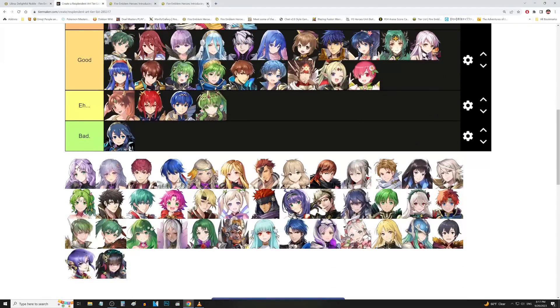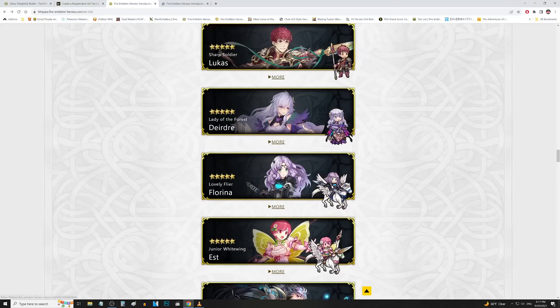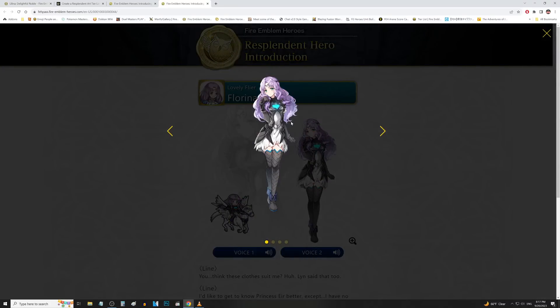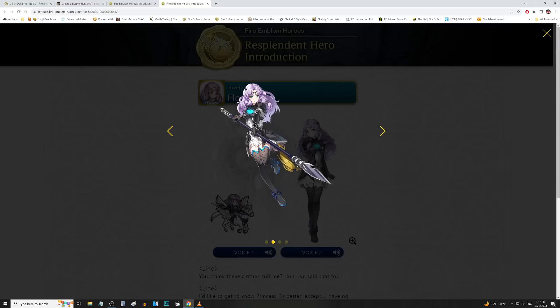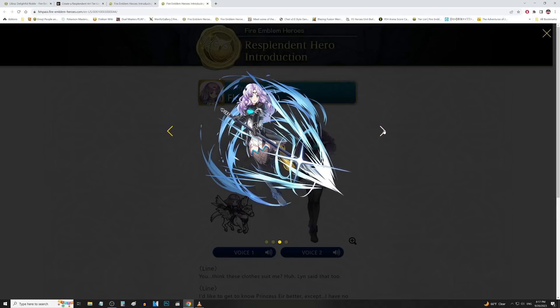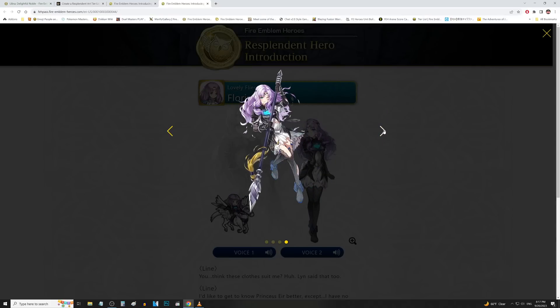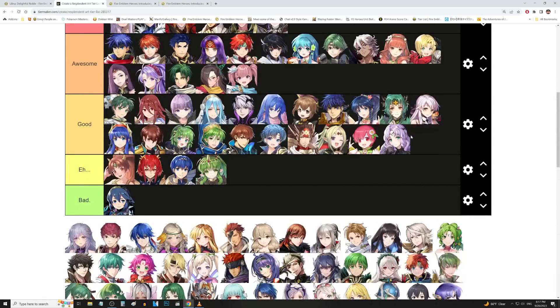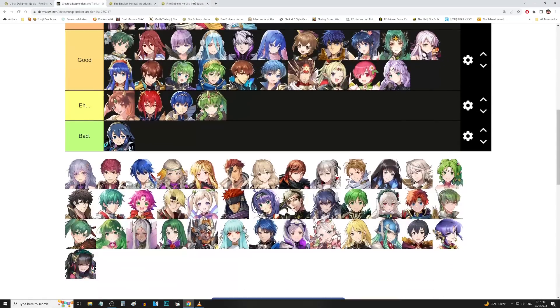We got Florina up next. A much-needed glow-up, by the way — her OG art was pretty bland and boring. They gave her a nice touch with the Hel attire, and I like the glowing heart shape on her chest — that's a really cool effect. So we're taking the Hel attire but making it cute. That's not a bad idea and I do like that concept. And then the injured artwork from Florina. Let's go ahead and toss that in the good tier. Pretty nice concept.